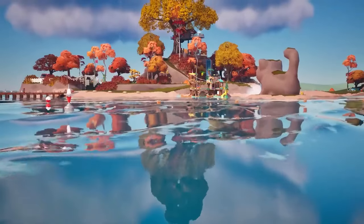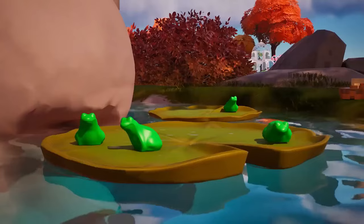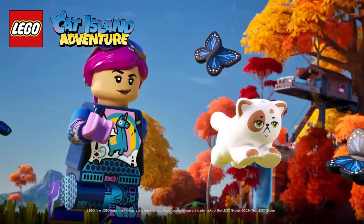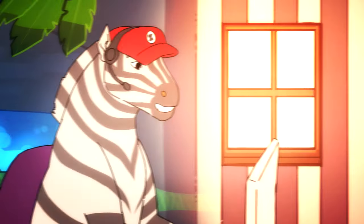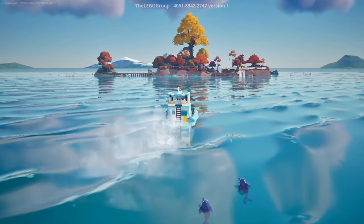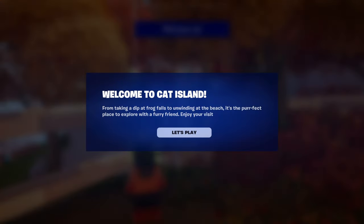Hello ZeeperHerd! Today we enjoy an adorable island paradise vacation in the Fortnite Lego Cat Island Adventure. On this island we get our very own cat that we can bond and play with. This is super relaxing and super fun, so let's get started. We're set and sail to the Lego Cat Island - seems like quite the vacation getaway. Welcome to Cat Island! From taking a dip at Frog Falls to unwinding at the beach, it's the perfect place to explore with a furry friend. Enjoy your visit. Let's play!